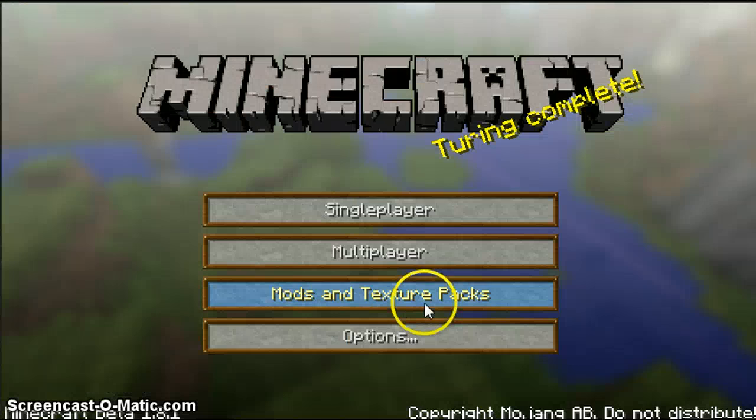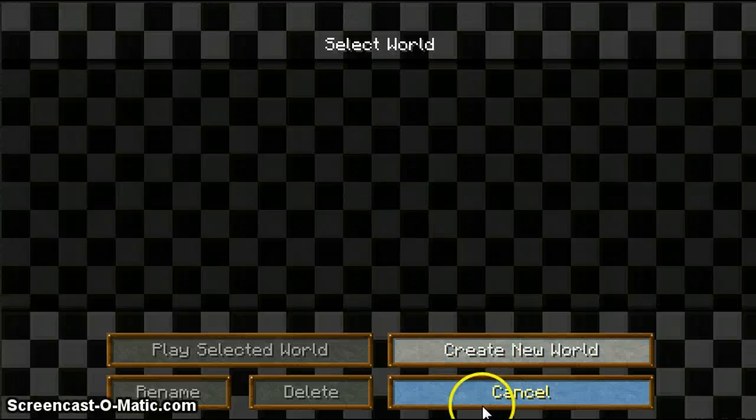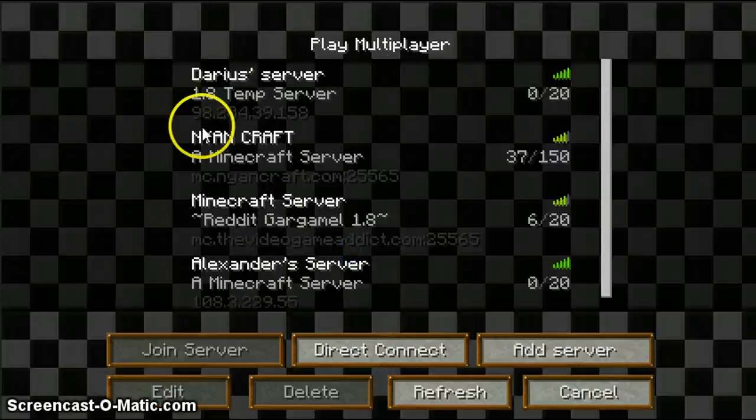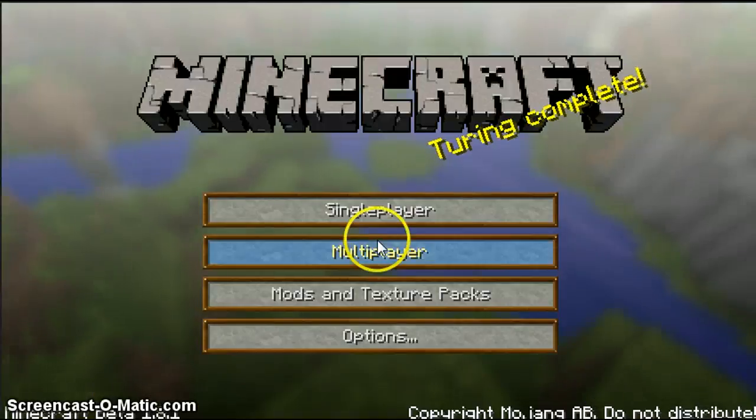I'm going to give you guys a preview and go over a little bit of 1.8 at the same time. We're going to go to singleplayer. And with the multiplayer server list, you do have a whole bunch of servers, the connections, the amount of people in it, and all that. And we'll go to singleplayer.